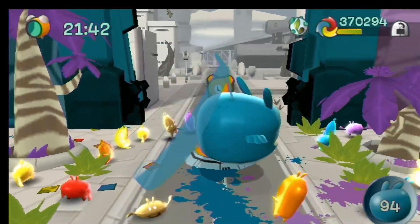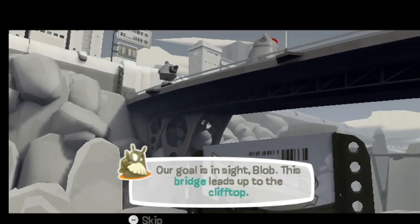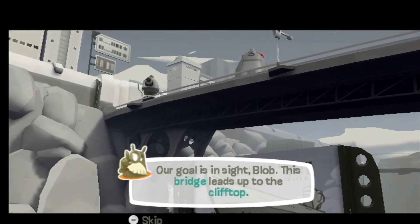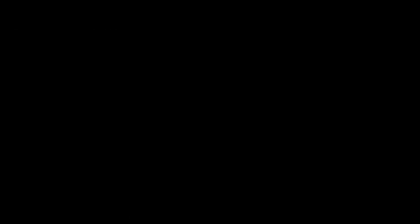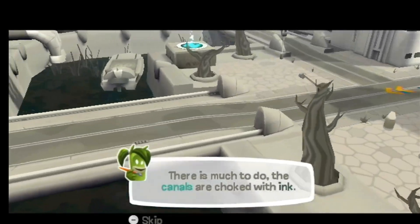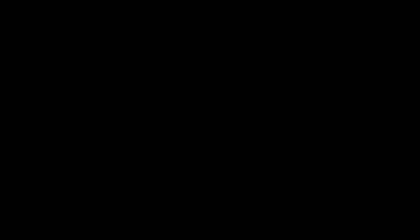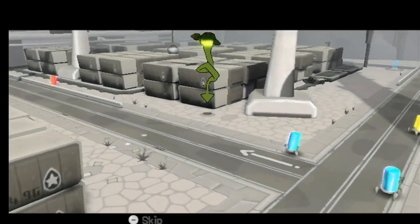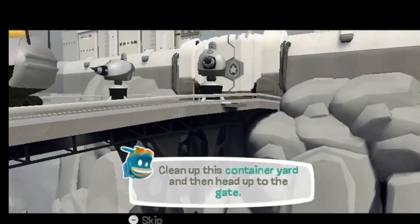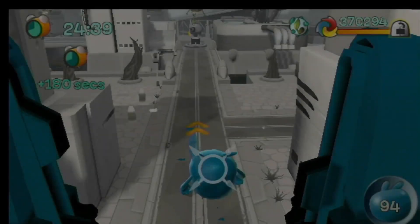Did I miss anything? I'm having flashbacks to missing stuff now. Our goal is in sight, Blob. This bridge leads up to the clifftop. Getting very close. But there's quite a few challenges here. There is much to do. The canals are choked with ink. Oh my goodness, so much. Clean up the container yard and then head up to the gate. So much in this one area.